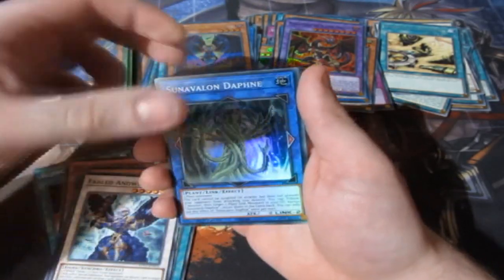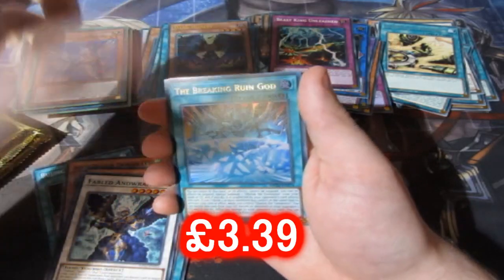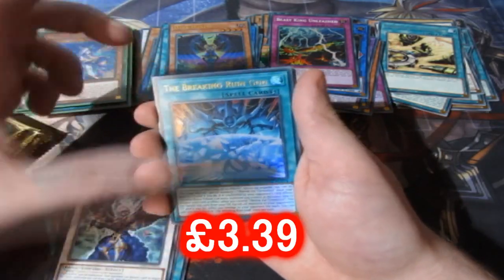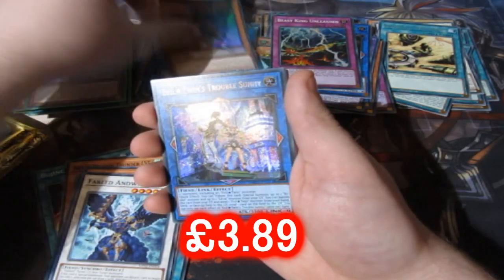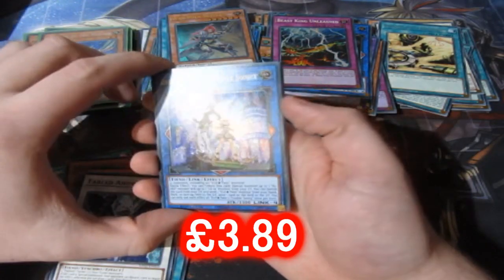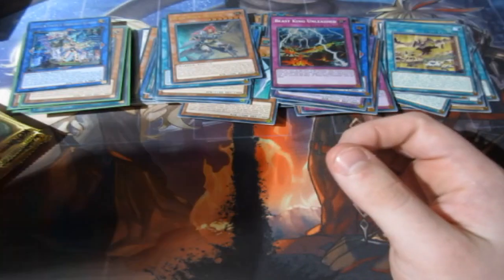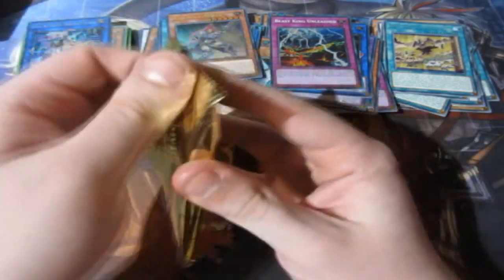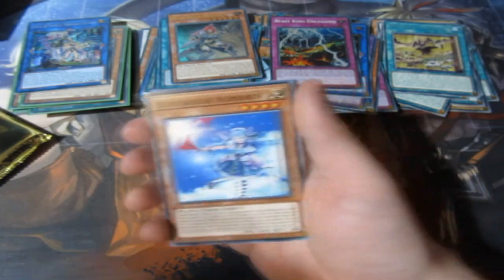We've got the Plan Card — Beast King Unleashed, nice. We've got the Breaking Ruin God for Obelisk, War Rock Skylar, and the Evil Twin Trouble Sunny — secret rare, brilliant. A lot of great commons, and the commons are literally super, super good. Because the 2022 cards have been absolutely amazing.